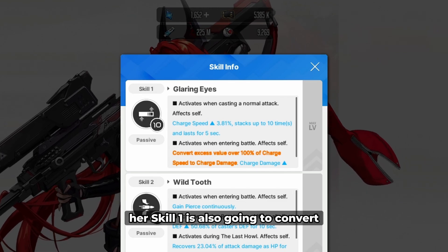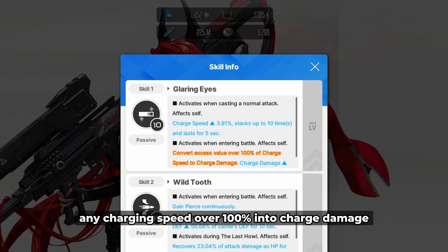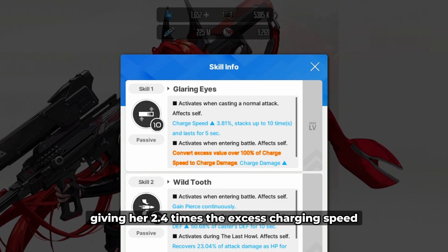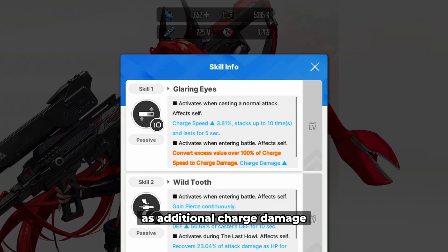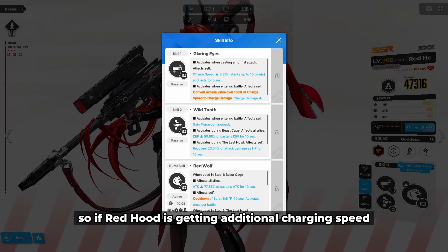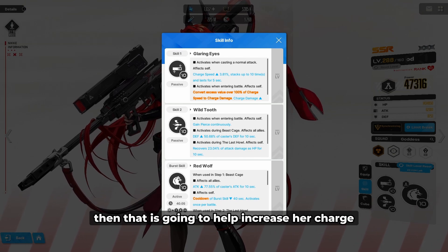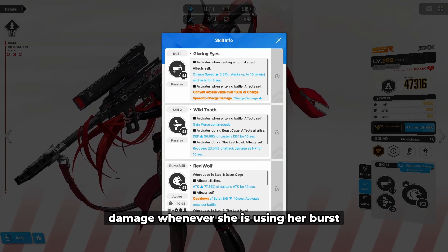Additionally, her skill 1 is also going to convert any charging speed over 100% into charge damage, giving her 2.4 times the excess charging speed as additional charge damage. So if Red Hood is getting additional charging speed from characters like Maxwell or Alice, that is going to help increase her charge damage whenever she is using her burst.